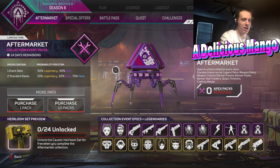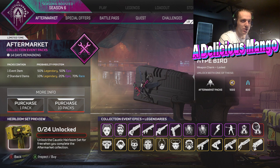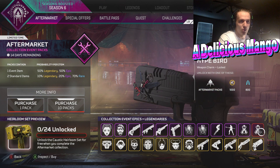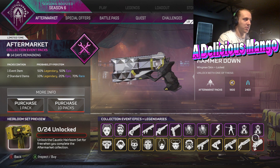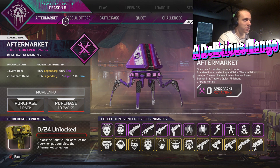So guys, if you get all 24 packs, you can unlock all of these things. Or you can choose to buy them individually for Apex Coins or Crafting Materials. Epics are 1,000 coins and 800 Crafting Medals. Legendaries are 1,800 coins and 2,400 Crafting Medals. If you come up here, you can see there's the Aftermarket tab and also the Special Offers tab.